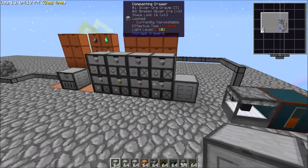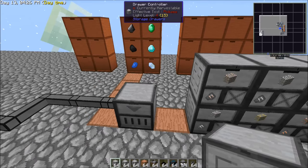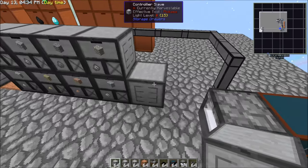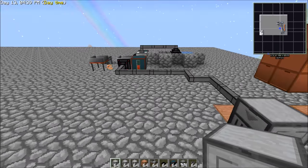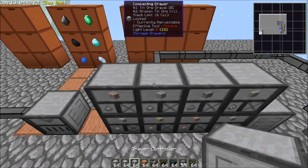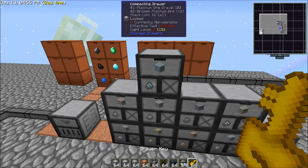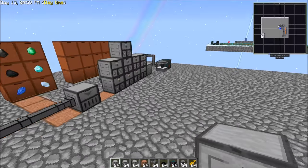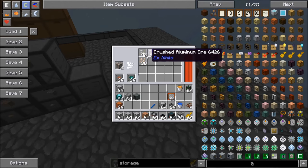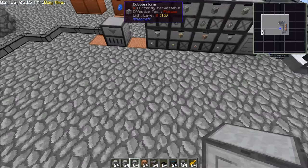These drawer controllers — I think it's like 25 blocks in each direction that they can manage with a linked-up system. The controller slave doesn't expand that distance; it just allows you another place to import and export items into and out of the system within that distance. Over here we've got platinum backing it up. So let's throw down a compacting drawer and lock that one in. So we've got the stuff running through and it's creating these crushed ores. Before we hook all that in, let's set up another line of compacting drawers right here.